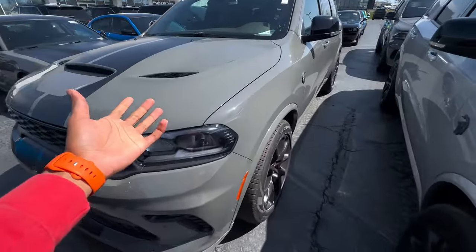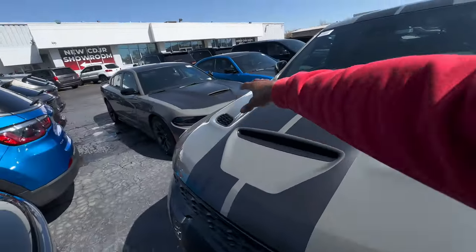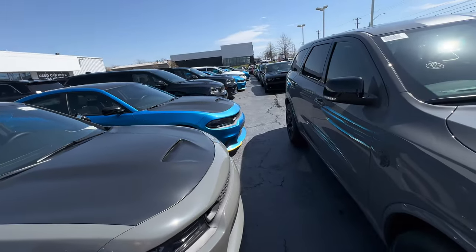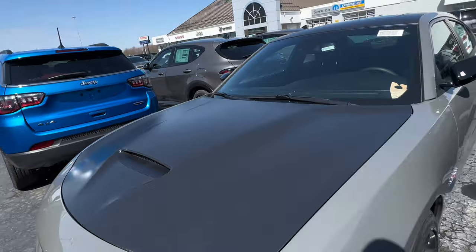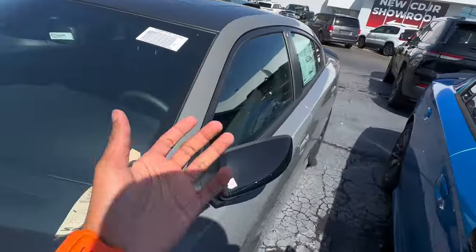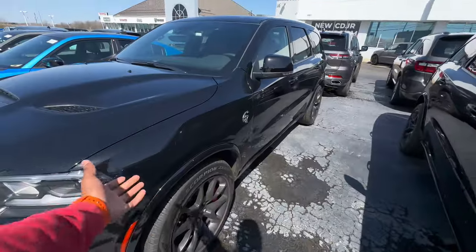We got us a Hellcat Durango with black stripes and a red outline, and a Destroyer Gray one on the side. They got Hellcat Durangos back to back and they left these out outside. They got all the cars outside — B5 blue with the matte black hood. This Destroyer Gray with the black hood is tough. What color would y'all see me in — B5 blue or Destroyer Gray?